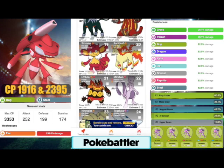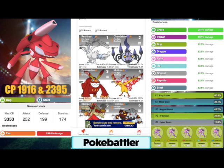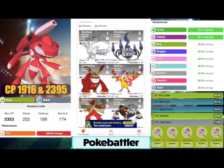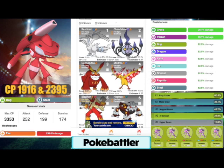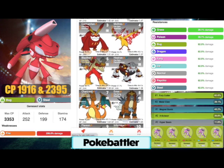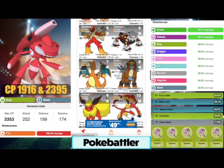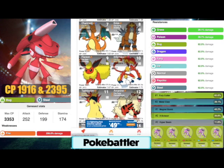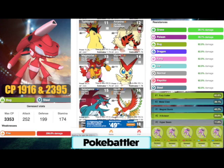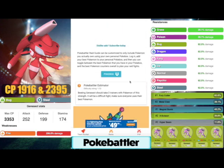You guys should have some of these counters. Reshiram was just released, Chandelure's been out for a little bit. If you don't have these, just stick to your Community Day Pokemon or all of these raid Pokemon — just make sure they have the fire moves and you'll be fine. That'll be the top counters there for Genesect, and hopefully you can get that shiny.